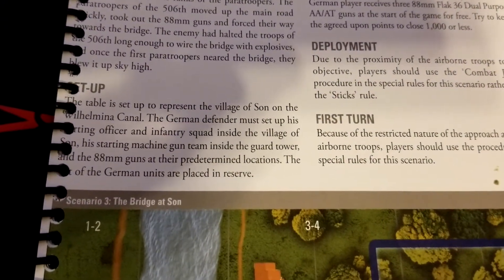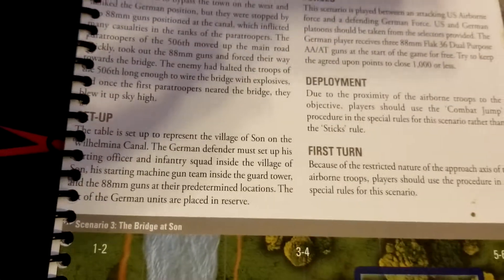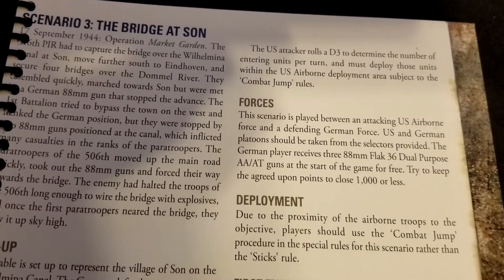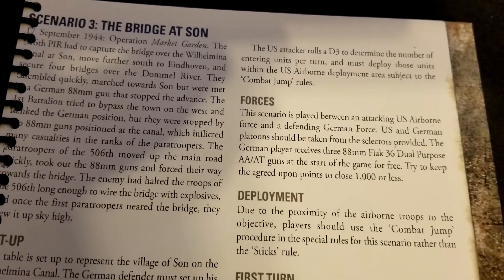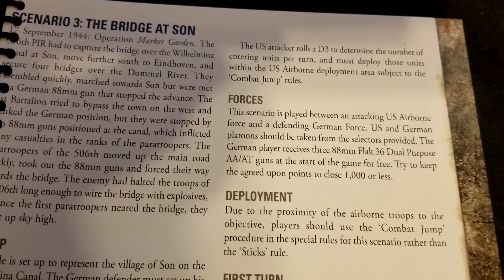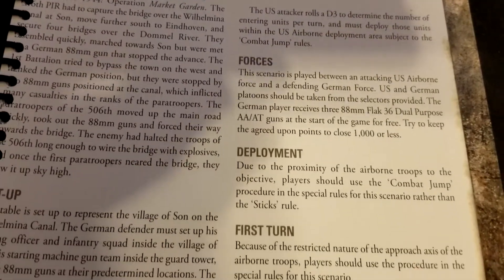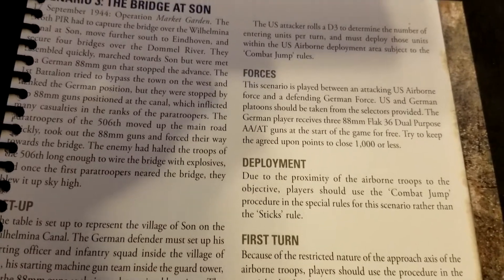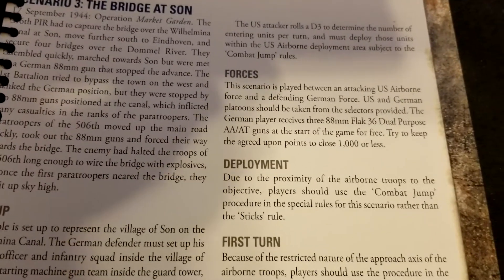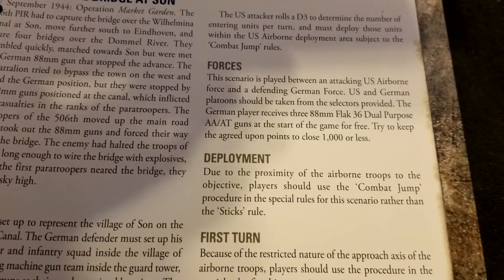The rest of the German units go into reserves, and the Allies also get reserves. The US attacker rolls d3 to determine the number of entering units per turn — basically an ongoing wave of troopers dropping in. Those units must deploy within the US airborne deployment area and are subject to the combat jump rules, which will be covered in a separate video.